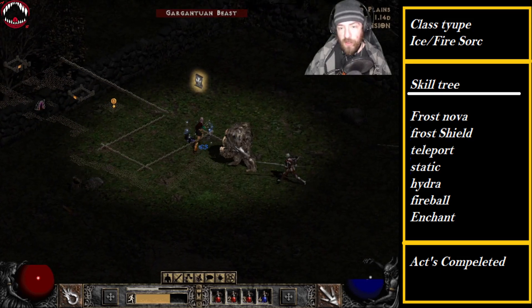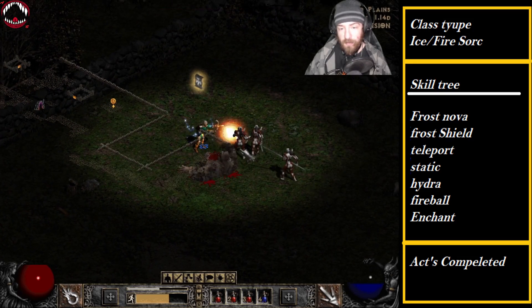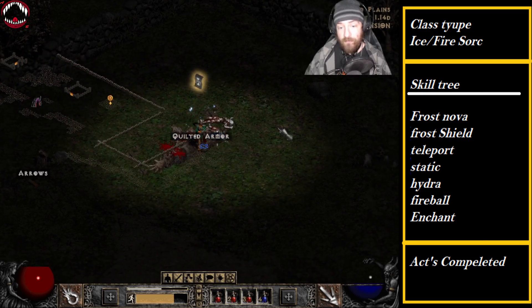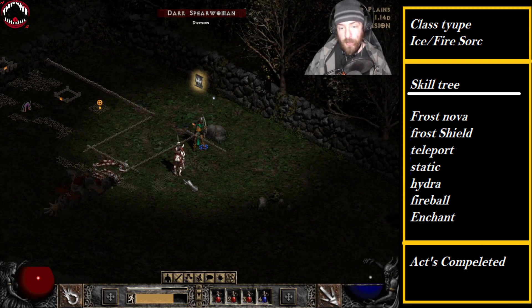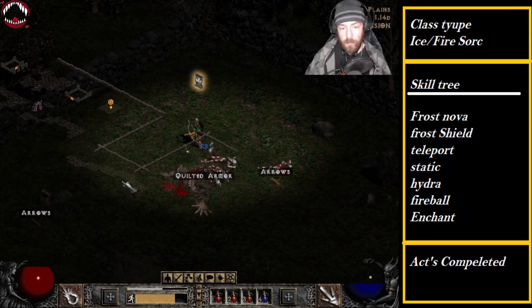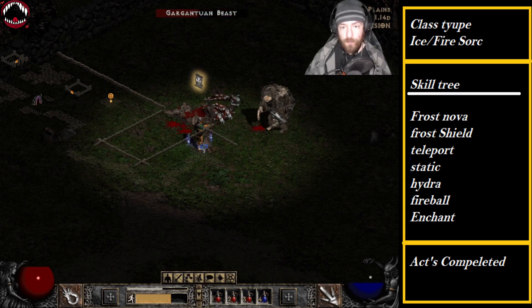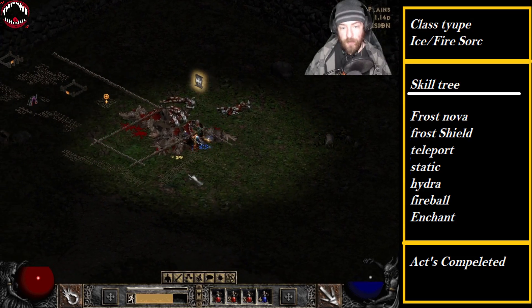Leave comments below — what do you think our first gem drop is going to be? I'm definitely going to load up on arrows because we're going to need them. It takes about four hits for a Dark Spear Woman with this setup.